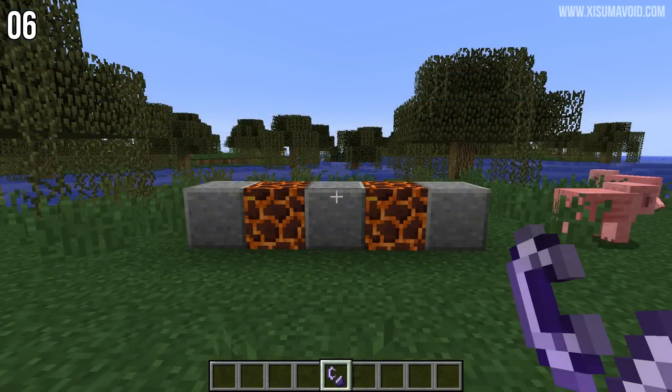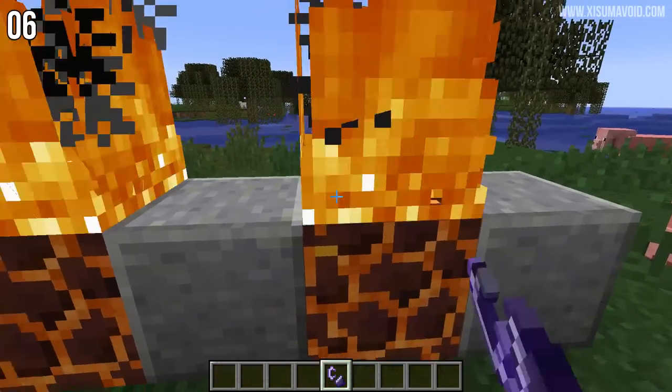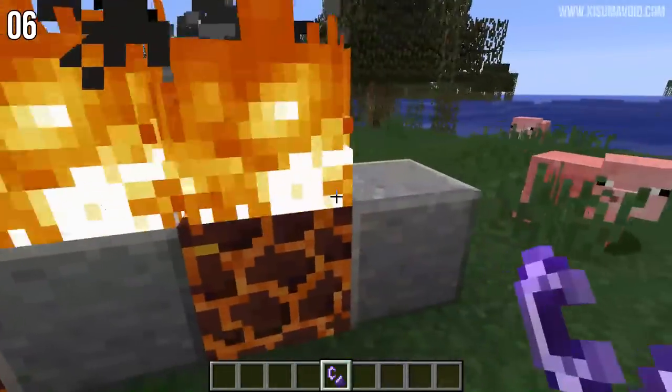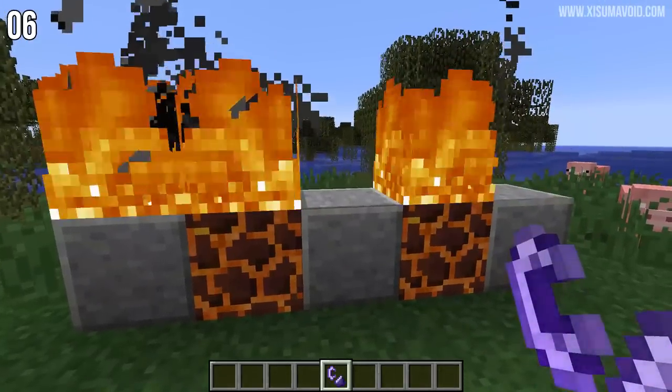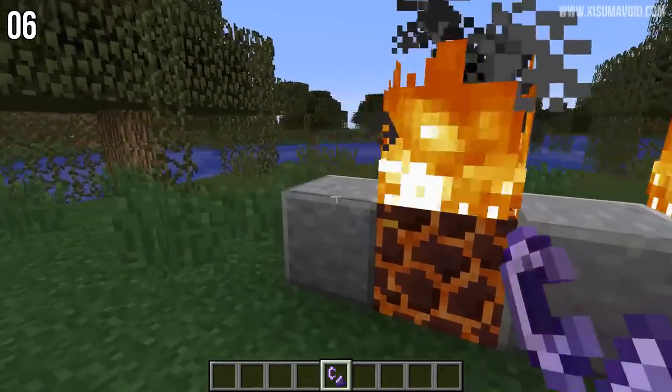Our next secret change involves the magma block and fire. You might know that netherrack set on fire will stay alight permanently unless something puts it out. Well, the same is now true of magma blocks. Unlike these other blocks, you can see that they randomly go out — I've sped the game up a little bit here to demonstrate.